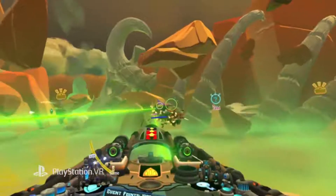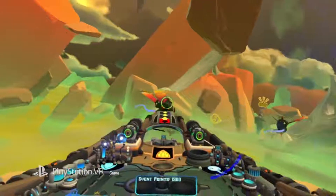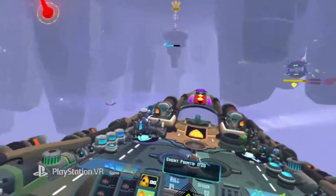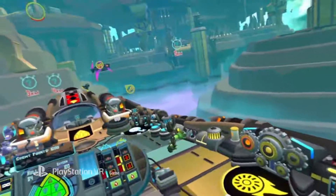In Bow to Blood, commanding an airship takes more than just good flying and shooting. Every enemy has a unique set of strengths and weaknesses that a skilled captain can exploit by managing their crew and essence wisely. Captains have two crew members to command.